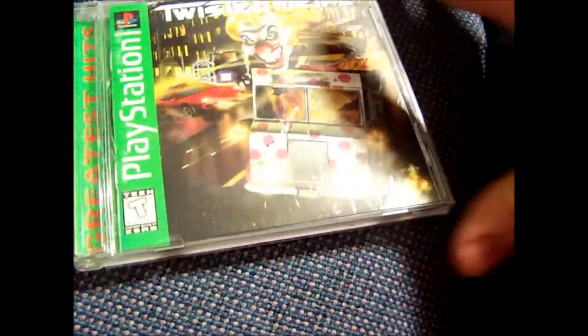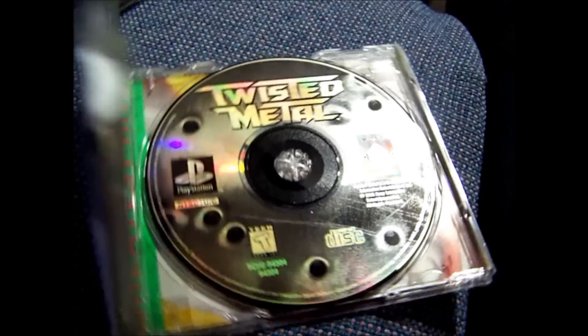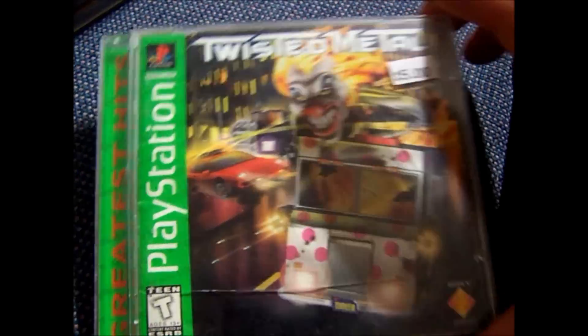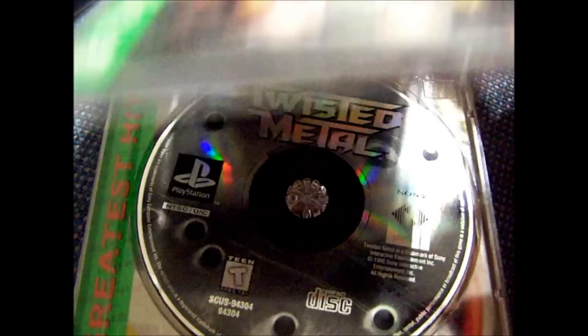A couple of copies of Twisted Metal for PS1 — both Greatest Hits. One was $2. And here's another one that has a crack in the case and the hinge is busted, but that was $2.50 also.